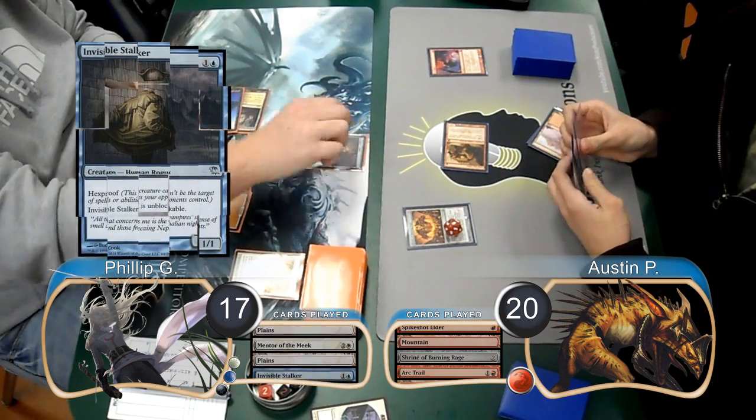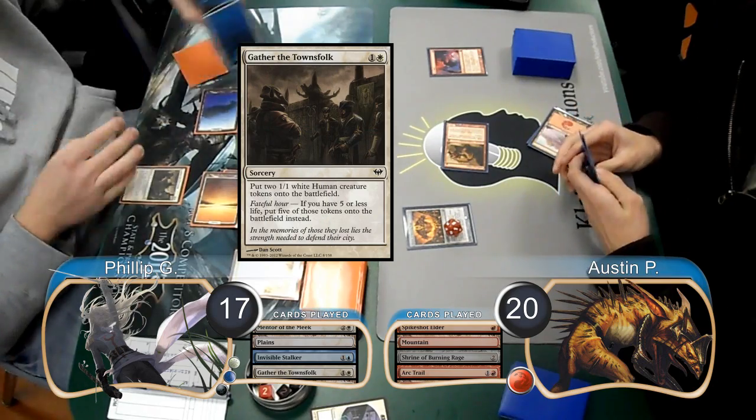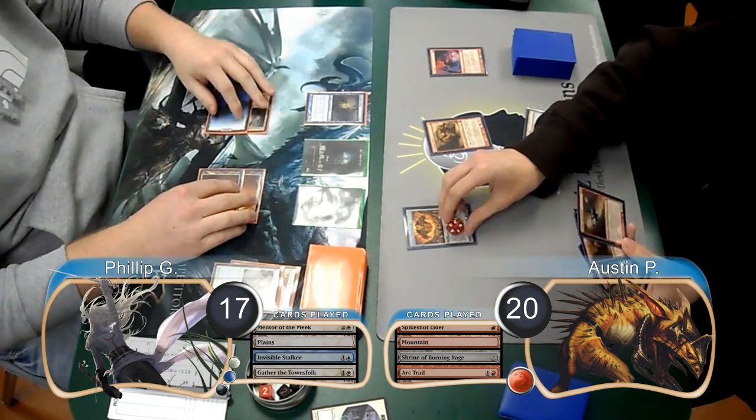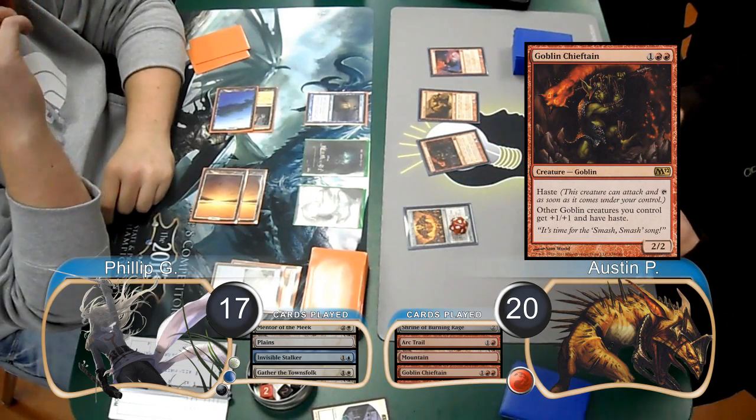Phillip played an Invisible Stalker on his turn, and then followed it up by using Gather the Townsfolk to get himself 2 Human Tokens. Austin's Shrine went to 3 counters on his turn, and then he played a Goblin Chieftain, taking it up to 4.